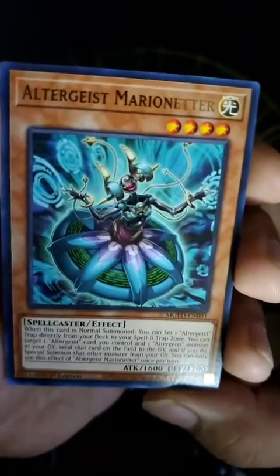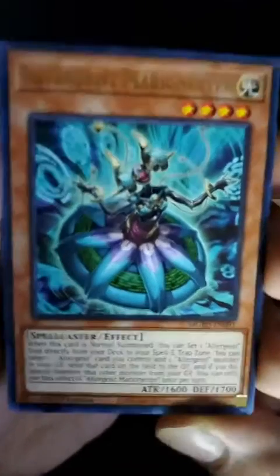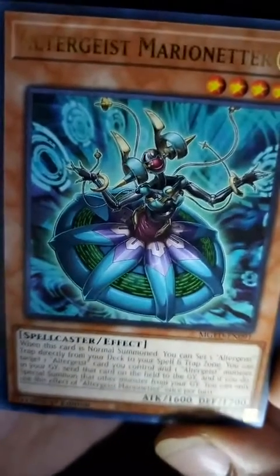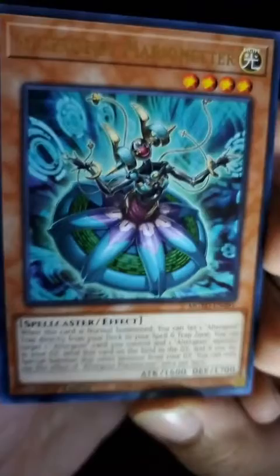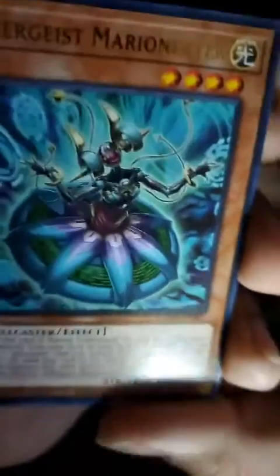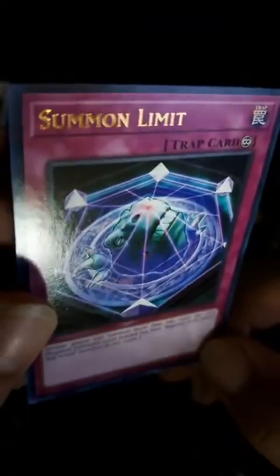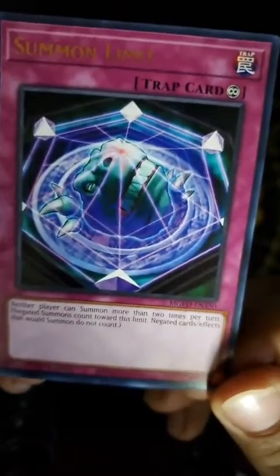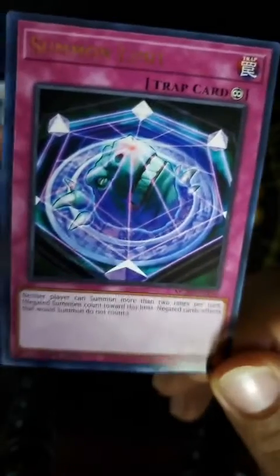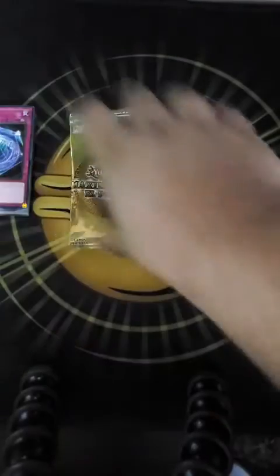Altergeist Marionetter — kind of spooky looking. Almost looks like a technological marionette. And then Summon Limit — I get it, because he can't come in because the thing's up. That's cute, that's funny. I like it.